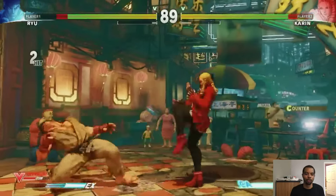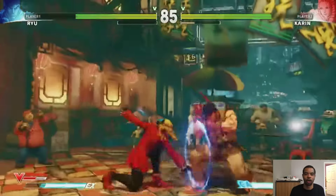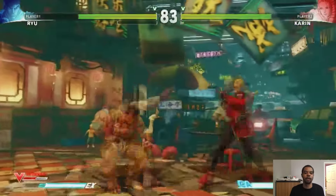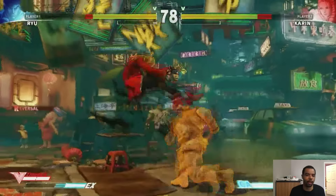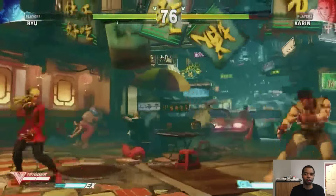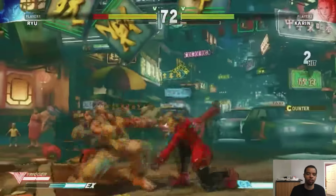Her super can be canceled from basically anything — from her Rekkas to her double kicks. It's really good and it's gonna give you some great damage if you have the meter. She also has an EX dash-under move which can be used to go under fireballs and things of that nature.